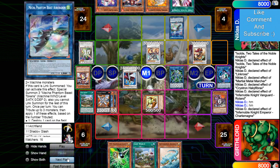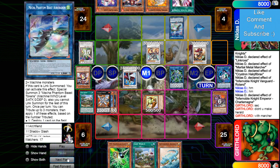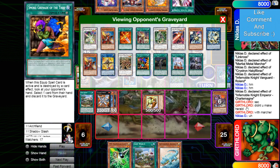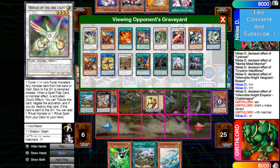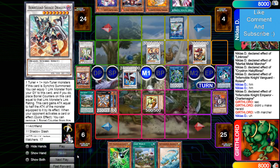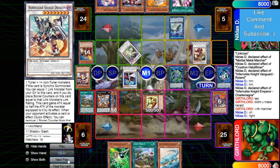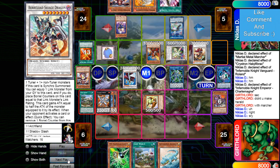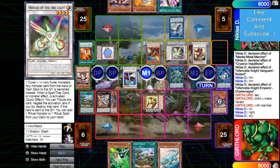Now Savage has 3 negates. Wait — Lord says, 'Didn't you make Herald with Marcher?' So he caught something. He wasn't even intentionally catching there, but this is a tuner right now, so you can't use 2 tuners to make Savage. Nice catch on Lord's part — I wouldn't have caught that if I was in the game.